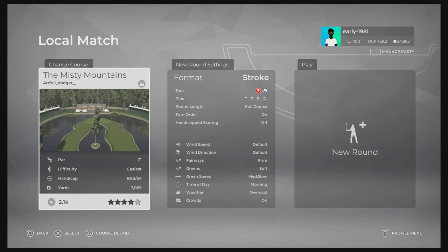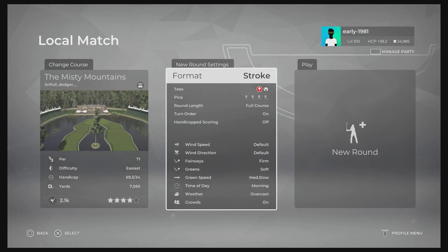Hey Golf fans, this is Early 1981 and welcome back to Next Gen PGA Tour 2K21 gameplay live here on the channel. Today we are checking out the Artful Dodger's Misty Mountains. This is a course which was inspired by the Misty Mountains from the fantastic books and movies The Hobbit. If you've not yet seen it — which if you haven't, you've been living on Mars — absolutely cult books and films.